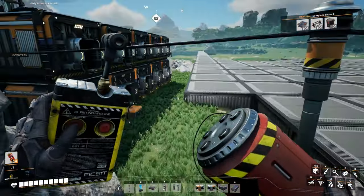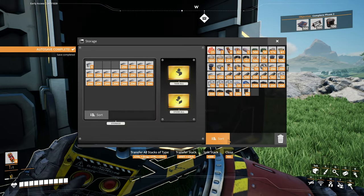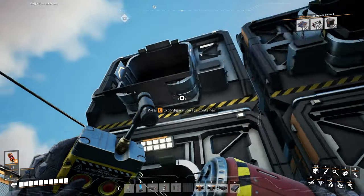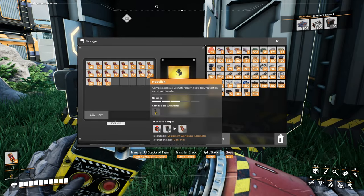All right, back here, let's get our iron plates. Just a whole bunch of them. I don't think we need anything else. Well, maybe the encased industrial beams — let's top that off. Might as well just get another stack here.